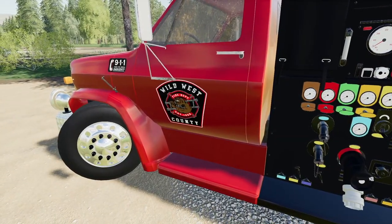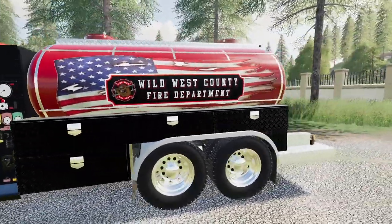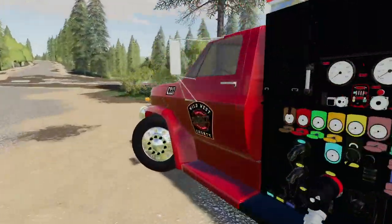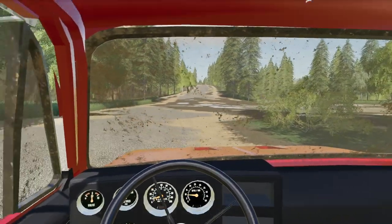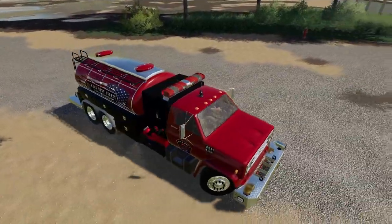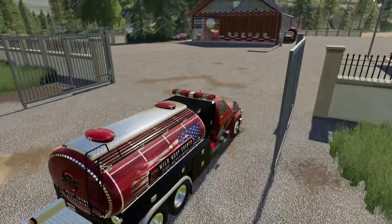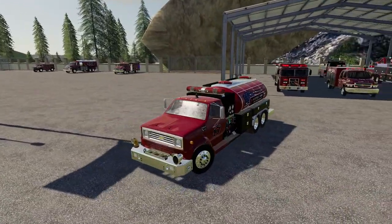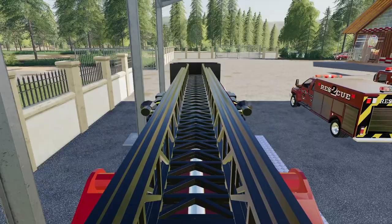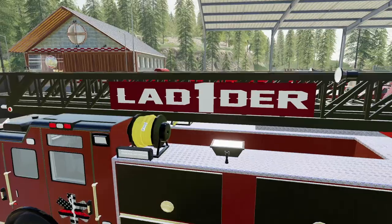As we fill up you can see our vehicle is actually lowering down, and that's because the water has some weight - which is really cool to see. I didn't even know that the game had that mechanic. We also got a lot of mud on us. I'm not sure how that happened - I guess we are driving in a pretty dirty area. Now that this one is full we can grab the next. Filling up ladder one is definitely a priority.